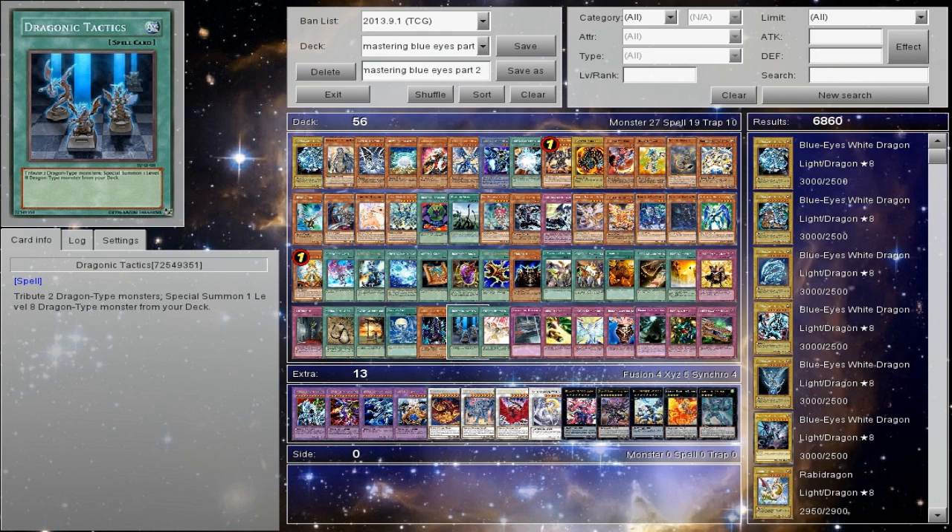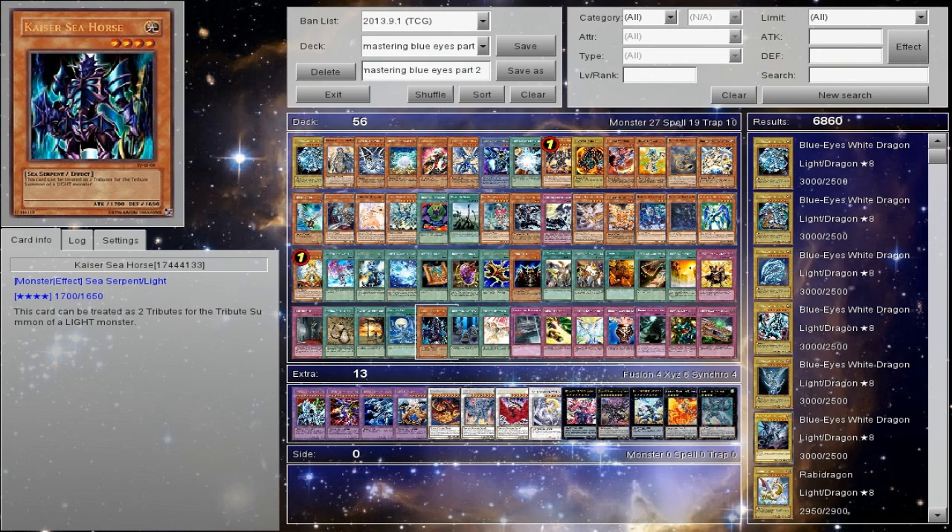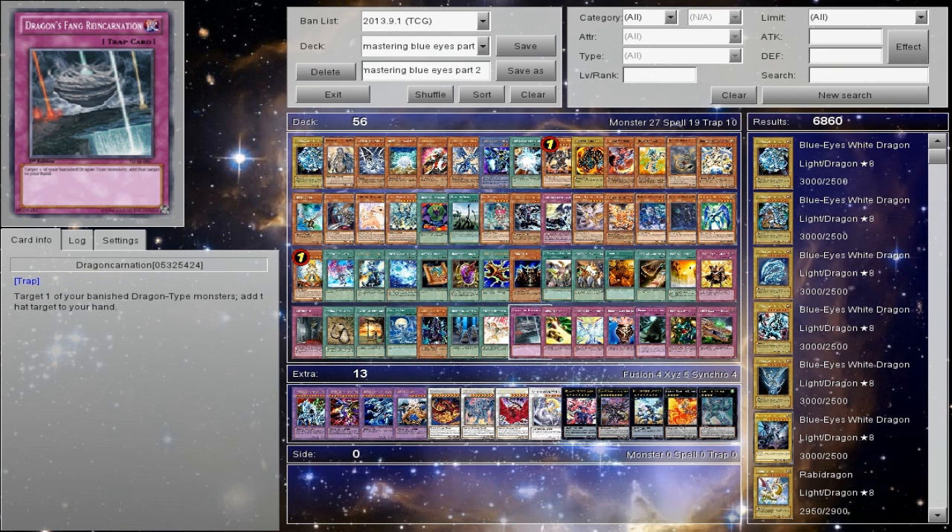Dragonic Tactics — you tribute two Dragon monsters and Special Summon one level 8 from your deck. This works best in the Hieratic build. Kaiser Seahorse works in a generic Light Blue Eyes deck where you can play off Light and Darkness Dragon and Blue Eyes — kind of just controlling the board with big monsters. This works best if you want to tech it in Chaos Dragons, and it works great in the Dragon Ruler build.